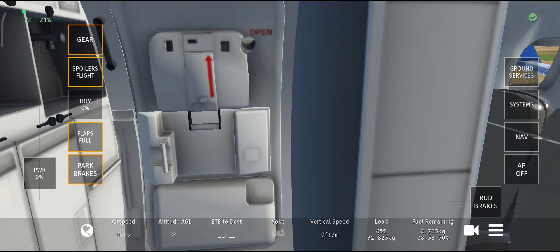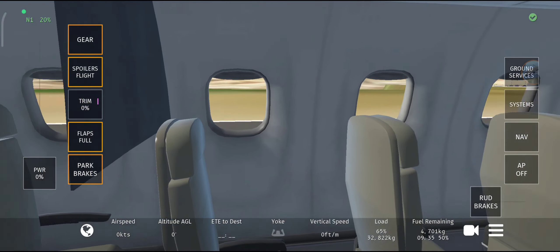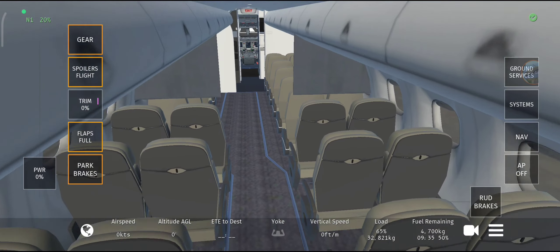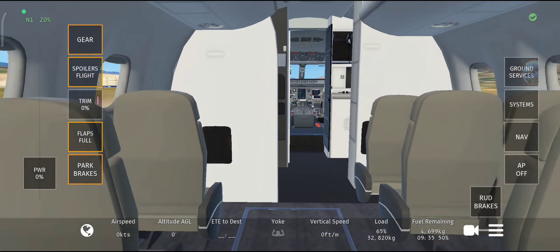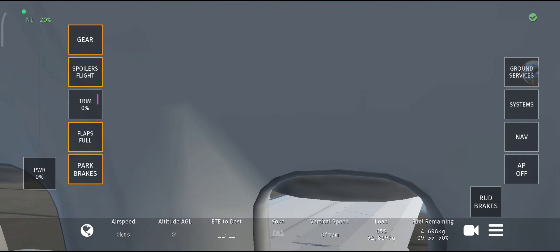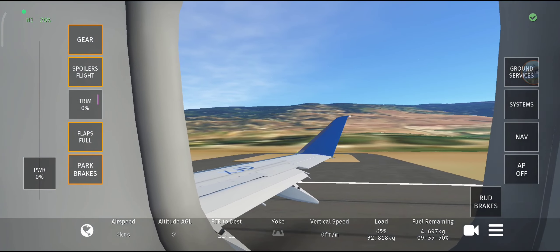This is what the cabin looks like. There's a business section and an economy section. This front part is business class — there's a curtain separating it. On the left there's only one seat and on the right two seats. In economy, it's two and two. Here's what the back seat area looks like.